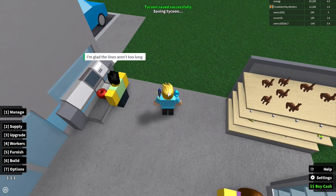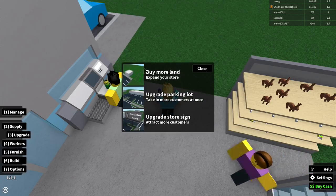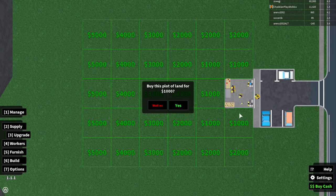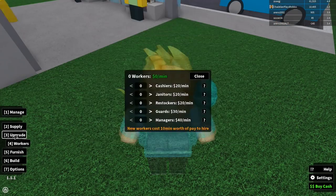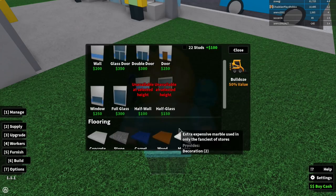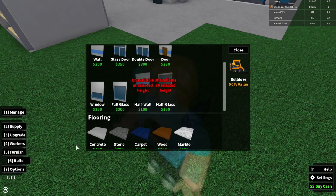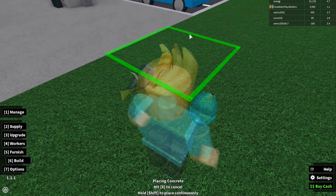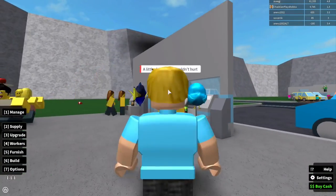I still have quite a bit of money, so I'm going to expand the store. Let's go to 'Upgrade' then 'Buy More Land' — 1,000 bucks for one plot. I also need flooring, so let's use 'Build' with basic floor to fill it all in. It's a three-by-three space. Now I have more room in my store — look how many people are here, this is awesome!